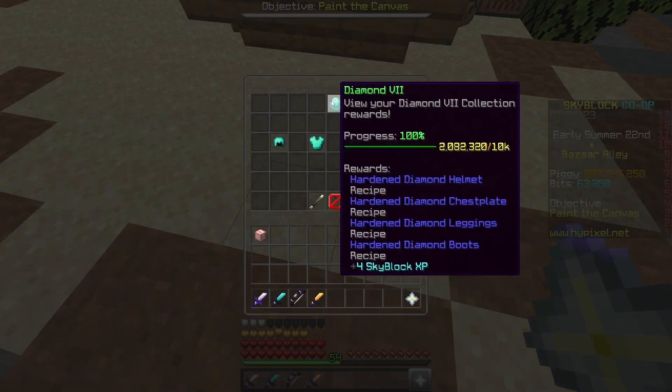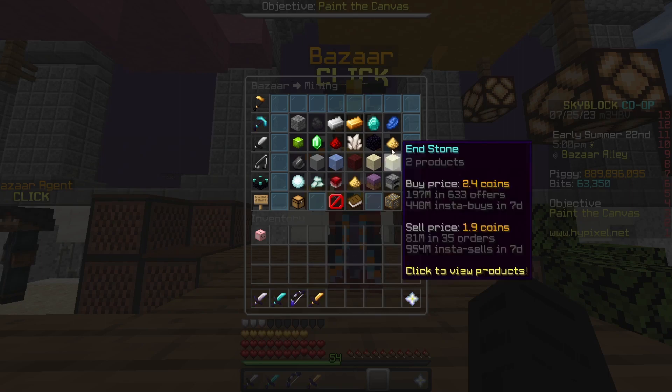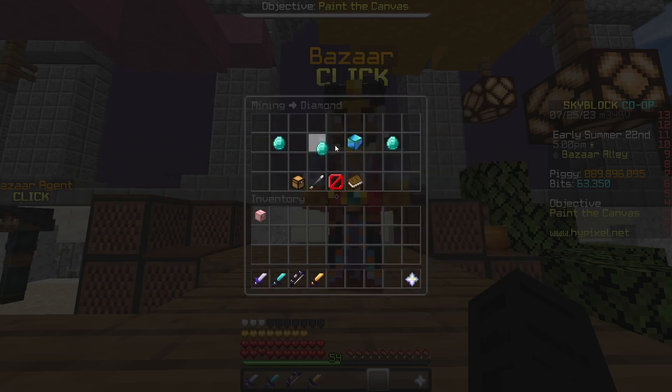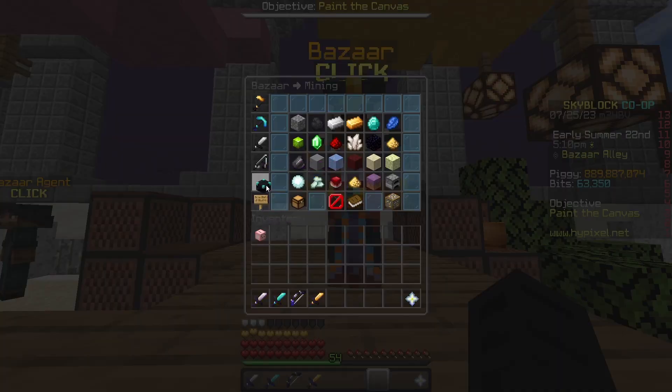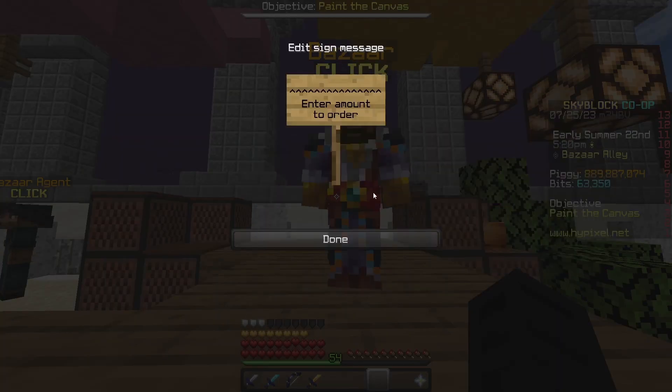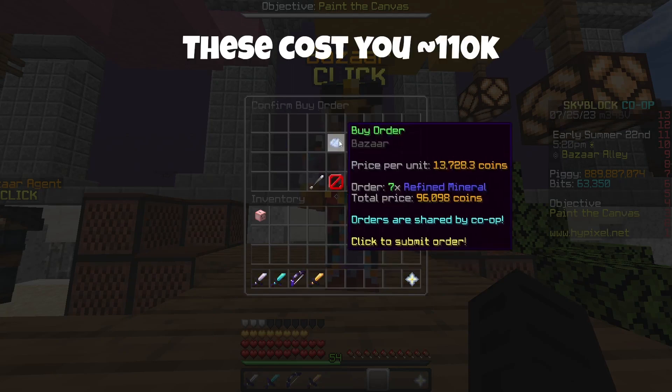For the first flip, what you need is Diamond Collection 7, which is 10,000 diamonds. First, what you want to do is go to the bazaar, go to the mining section, then you're going to create a buy order for 7 enchanted diamonds, which costs around 9,000 coins. Then you want to go to the oddity section and go to the refined mineral, and create a buy order for 7, which costs around 96,000 coins.